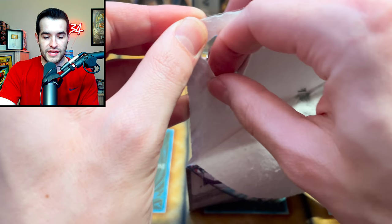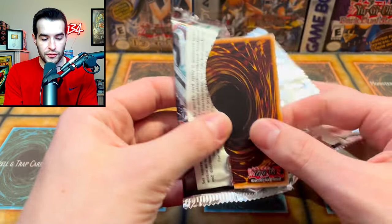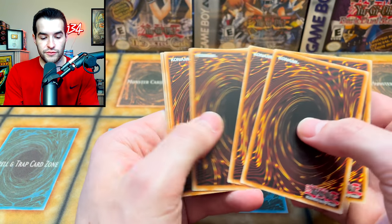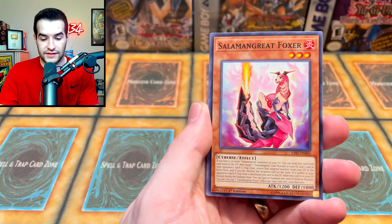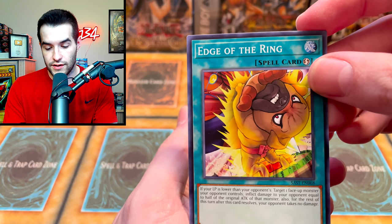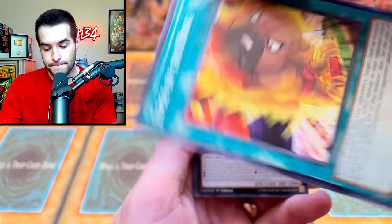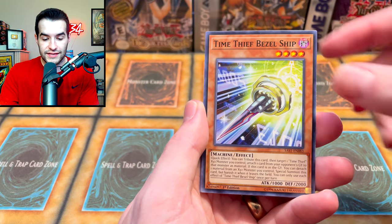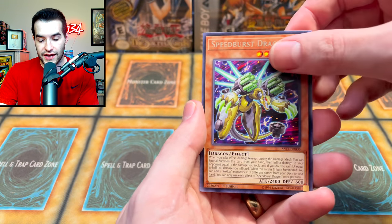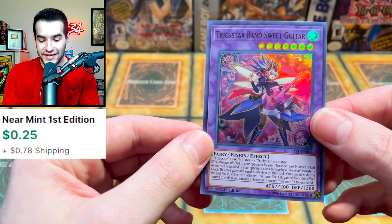Another Savage Strike — number four — it's just been teasing us. This time it's actually going to be the Borlode Savage Dragon, I believe. We get the Time Thief Winder, the Edge of the Ring, the Salamandra, and — what is happening to this guy? Is he getting punched in the face? The Time Thief Redoer, Shiunin Sword Master, Time Thief Bezel Ship, the Release, Speed Burst Dragon, and a Trickstar Band Sweet Guitar!